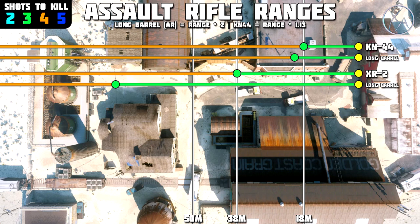Next up we have the XR2. This is a three shot kill out to 38 meters, and then beyond that it's a four shot kill. When you put long barrel on it, it doubles that three shot kill — your one burst kill potential — to 76 meters, which is extremely far in this game. You're not going to be able to find a line of sight consistently that long. And also, this looks really good on paper because you're doubling your one burst kill potential, but keep in mind once you get beyond that 38 meter range, the chances of landing all three shots within one burst become very slim.